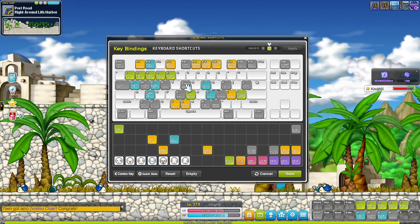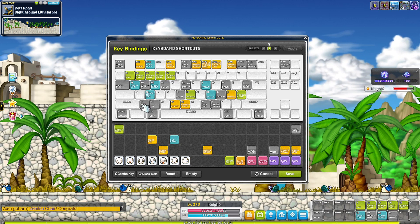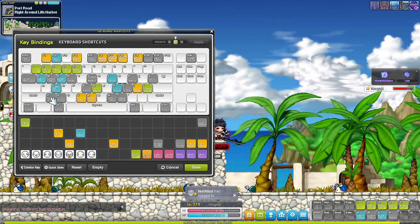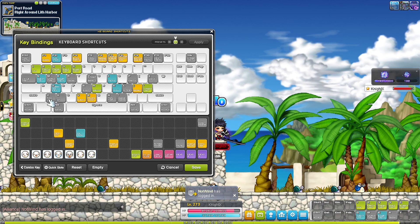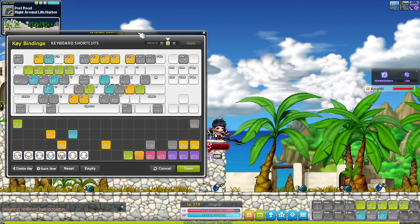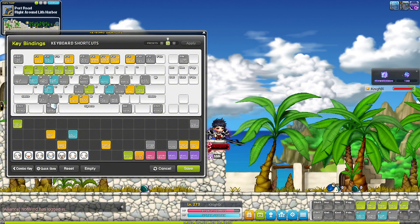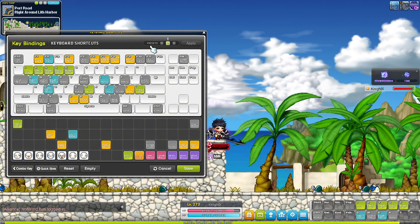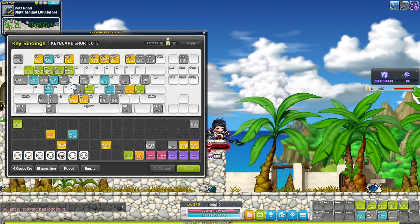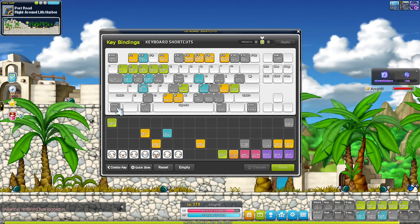Placing harvest on Y goes through the dialogue and accepts the quest — much faster and more convenient. Jump I leave at Alt because that's what I'm used to. For pick up, you can leave it at Z until you get a pet, since Z is the most convenient spot right next to your jump. Once you have a pet you can move it — I moved mine to Period.